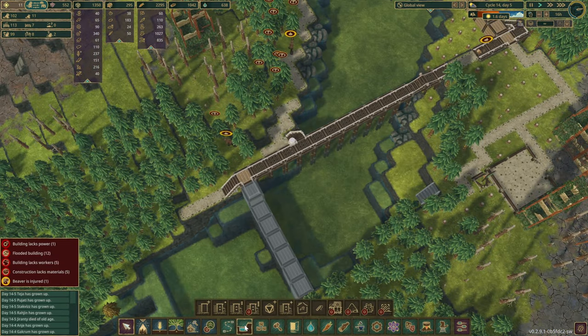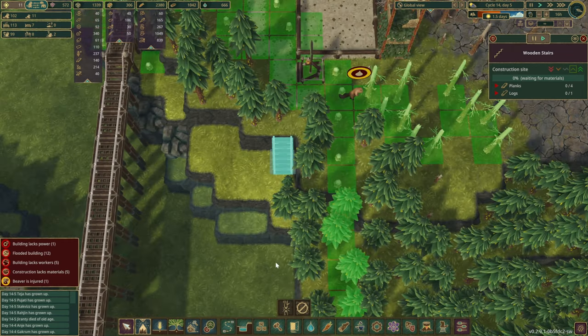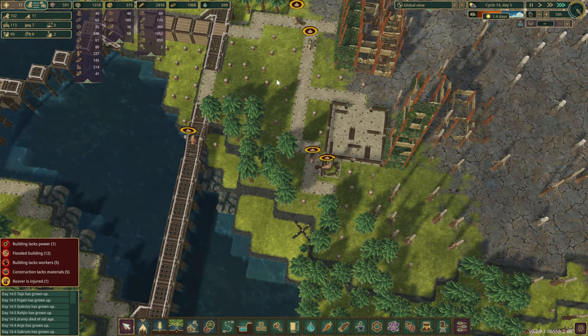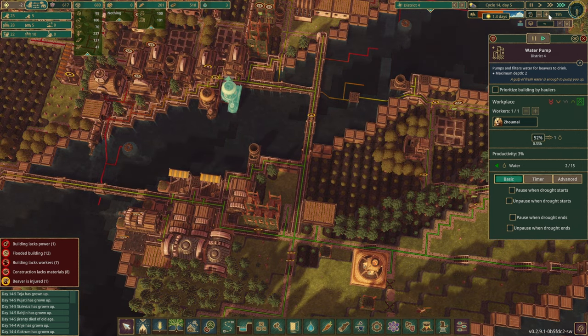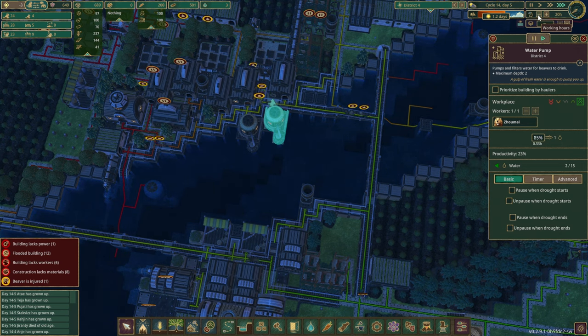First one is in place already. Wait wait wait wait wait — I think we have problems. No water! We'll increase their working hours a little bit, just to get a tiny bit of water for the thirsty beavers — maybe 20 hours for one day will be enough. Here we go. Everyone can get at least just a tiny bit of water before going to bed, and then we can reduce their working hours.